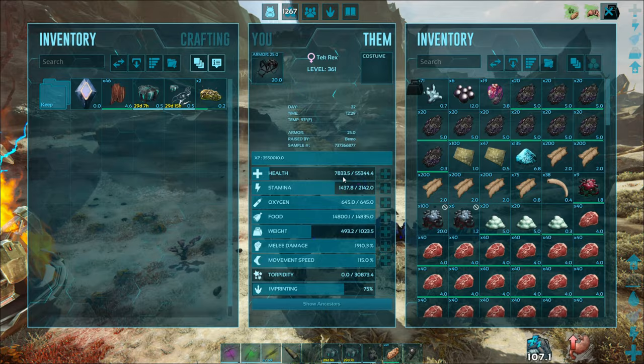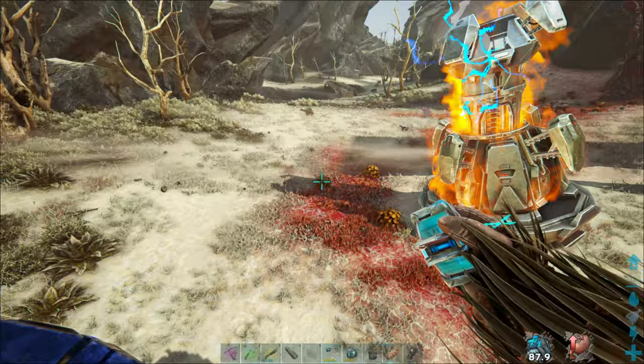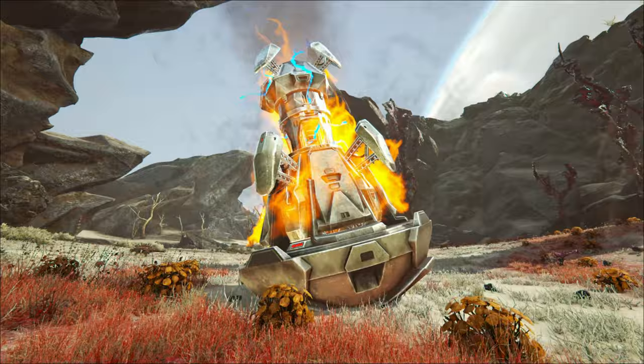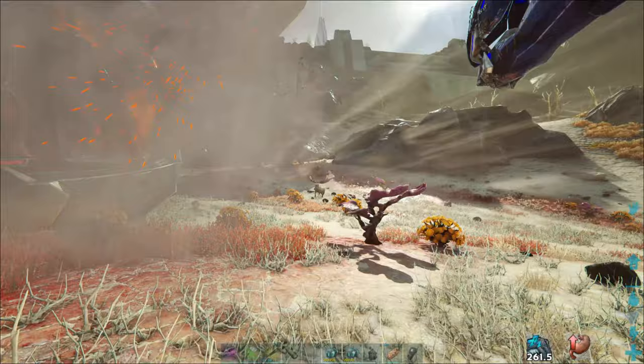The rex has got 12,000 health left, and it's only got 7,800 on it as well. I'm gonna have to leave him out just for safety. If this isn't a crazy finish — that's not at all how this should go. Oh, he's got cryo sickness. It's all right, we'll throw stuff into the rex here.